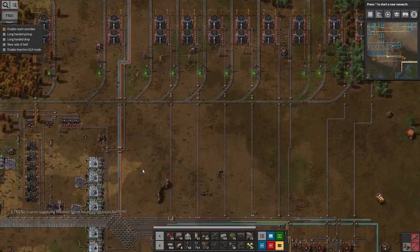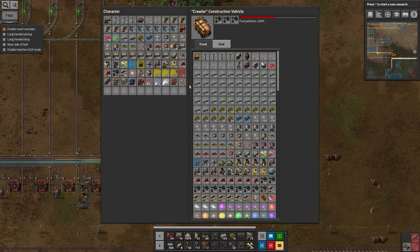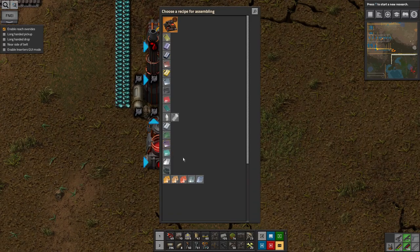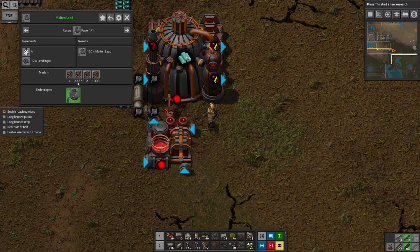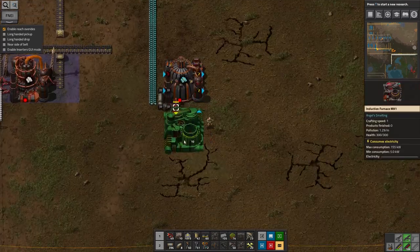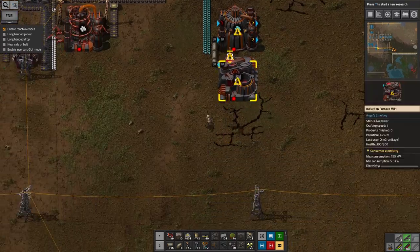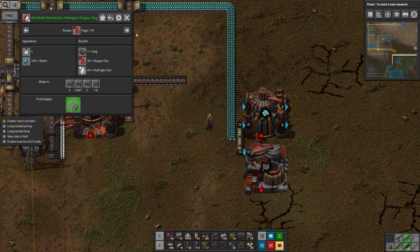I guess at some point I should probably get rid of all this junk I'm just chucking into the construction vehicle at the moment. It's theoretically useful — it's all important resources — but the effort required to sort it all out and put everything in the right places just means I haven't bothered, to be honest. It's been a bit too much. Let's try putting the right machine down this time. Then turn the lead into molten lead. The idea of this is that lead goes round in a loop, converted from molten lead back into ingots and back and forth again repeatedly by the process.